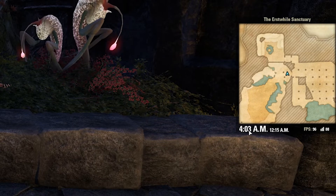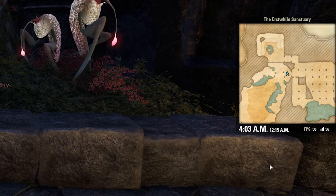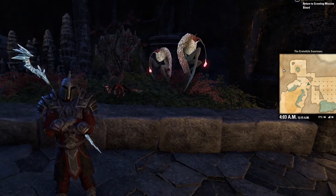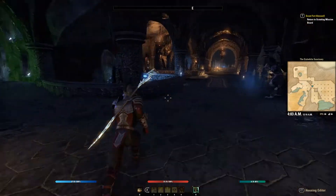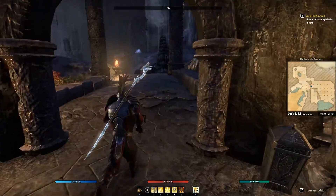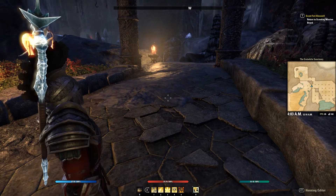You can also choose to switch the clock between a 24-hour and a 12-hour cycle. It's showing a map of the Erstwhile Sanctuary, which is actually our guild hall. You can see that your pointer is moving around, pointing you in the direction your character is facing. It's great if you're navigating dungeons or any other features — just a handy way to get that general view of where you're going.